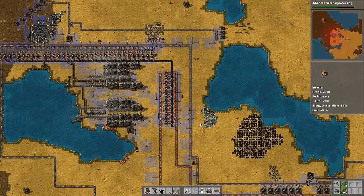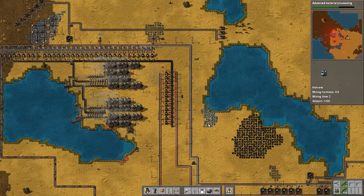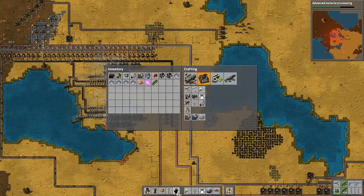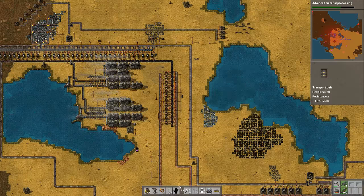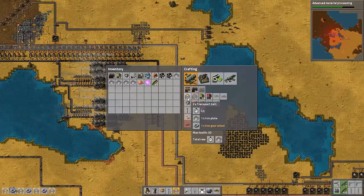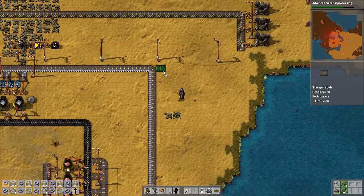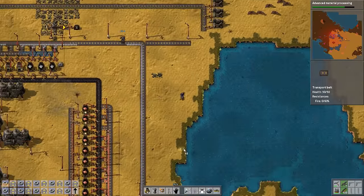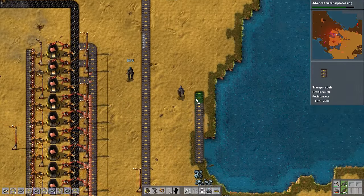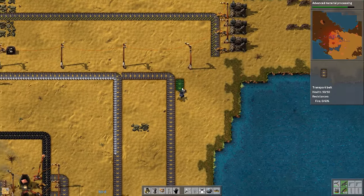Our iron production looks like... we need conveyor 2s on our iron belt. I could probably use a slightly different path here to give myself some more room. That's probably the thing to do. It's a bit of a hack job, but I've got two conveyor 2 producers underway. I'm going to move our iron down the line a little bit just to get a little more room in the middle.